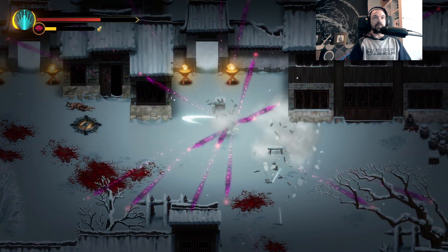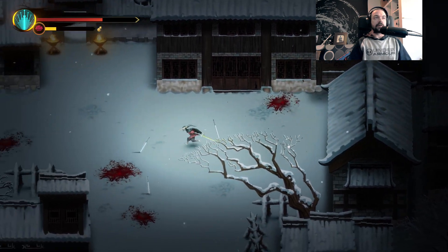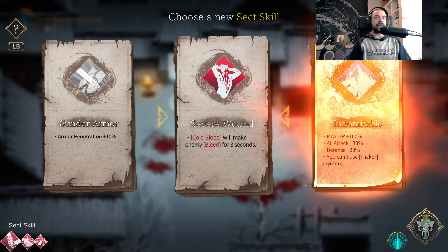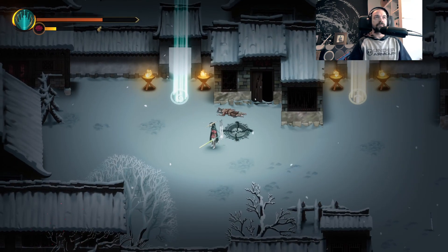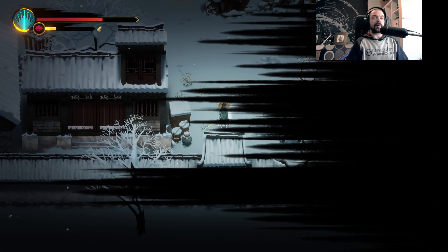This particular build works really well if you have melee attack speed — things to that effect. Cold Blood will make the enemy bleed for three seconds. I don't want to use Indomitable — let's go Severe Wound, because we're going to be making enemies bleed. Let's see what we've got for weapons too.